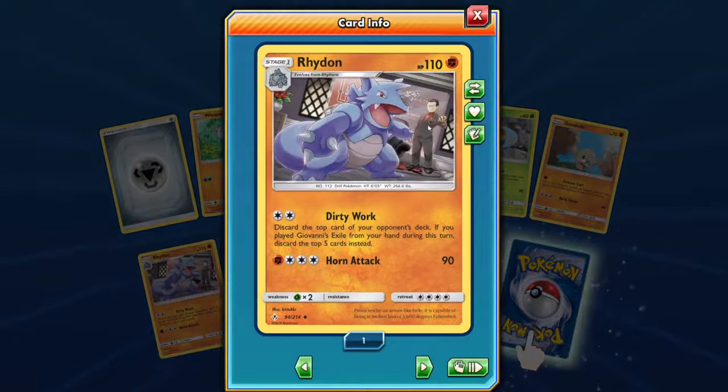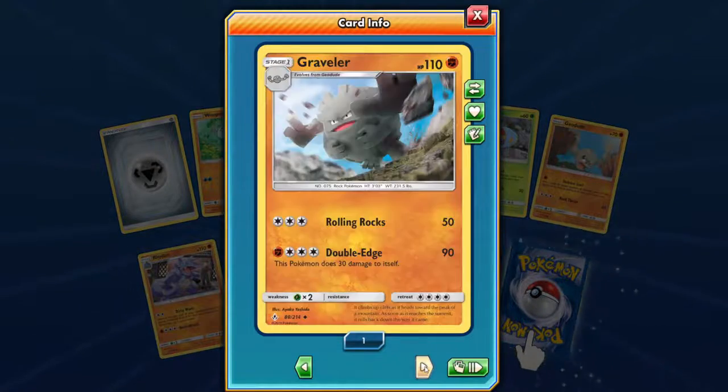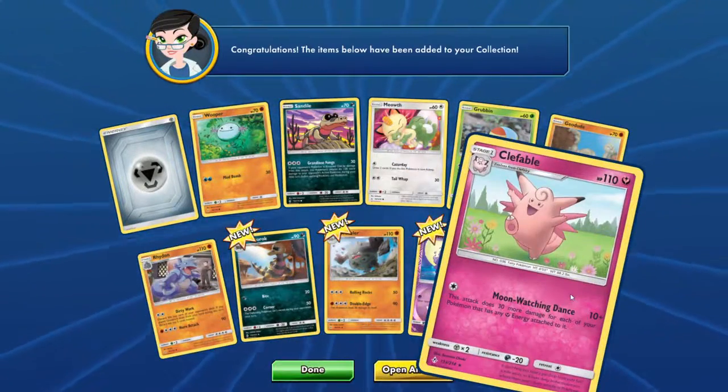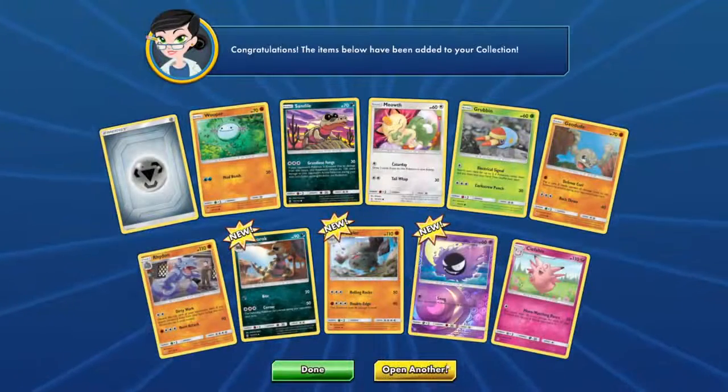Look at that — I've got the Givine in the background as well. Riding or Knight attack — that's not bad. Ghastly and Fable — this attack does 40 more damage for each of your opponent's Pokémon that has any fairies attached to it. Okay, I can see that being played as well.